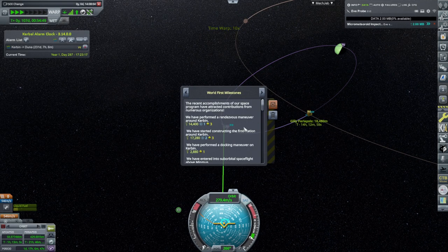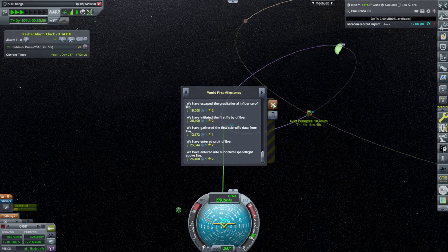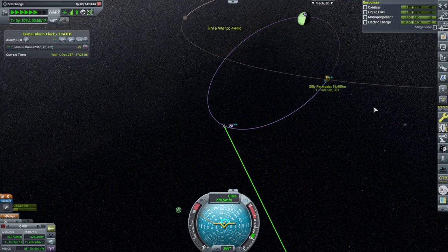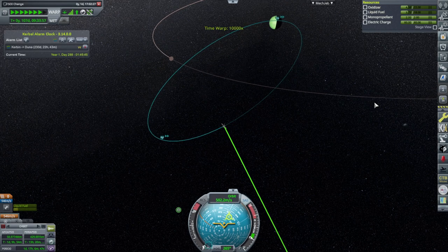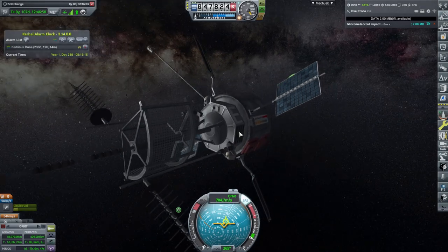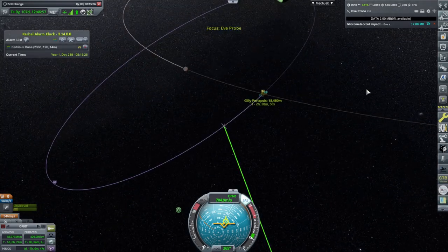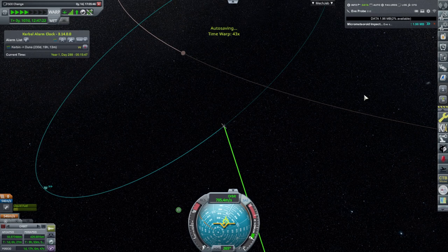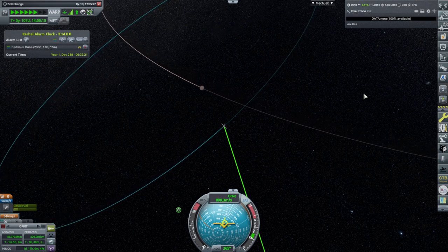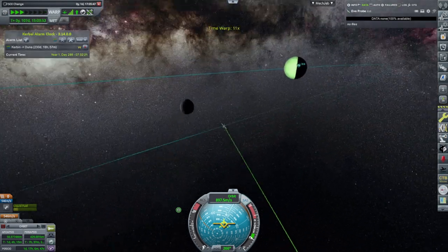We've got some world firsts to talk about - we entered the orbit of Duna, first flyby of EVE. We've got some money from that stuff, though not a whole lot - not on the level of completing a contract. I'm going to clear up some space here and turn off the micrometeoroid impact data for now, hopefully transmit some of that off. We've got an empty hard drive now. I've also got to turn off the magnetometer which takes a lot of space. Come on, Gilly SOI - where are you?